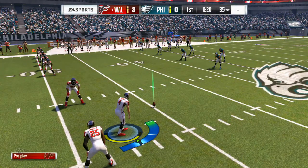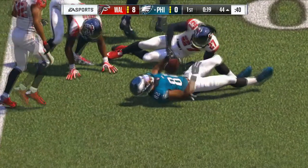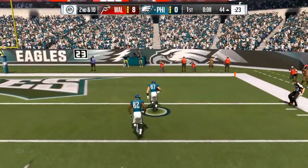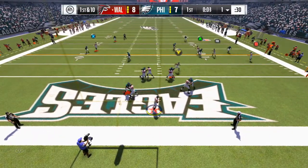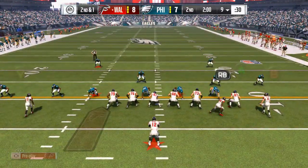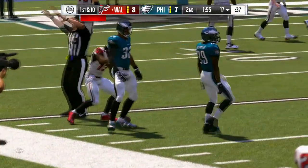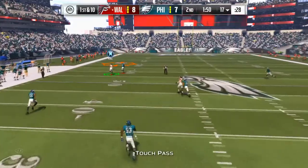I'm trying to show y'all a good way I'm using to complete all the objectives you have to do to actually get the 99 overall Tom Brady. They start you off by giving you the 90 overall Tom Brady, then you do solo challenges — about four or five games — to get the 95 overall. Then you have to get all these stats with the 95 overall Tom Brady in solo challenges: 831 pass completions, 9,400 passing yards, 63 passing touchdowns, and 6 rushing touchdowns.